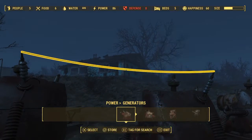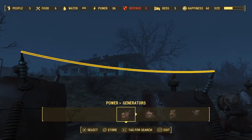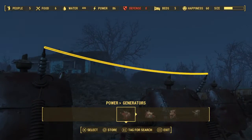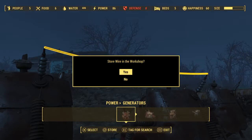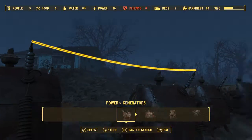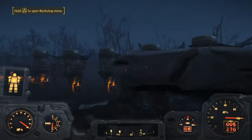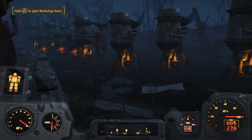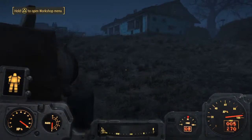If you completely wanna remove it, you wanna click right there. I forgot how to do this — you wanna press circle if you wanna store it in a workshop. You press circle, then it should be stored in your workshop and you go pick it — it'll be there. That's basically how you do that part.